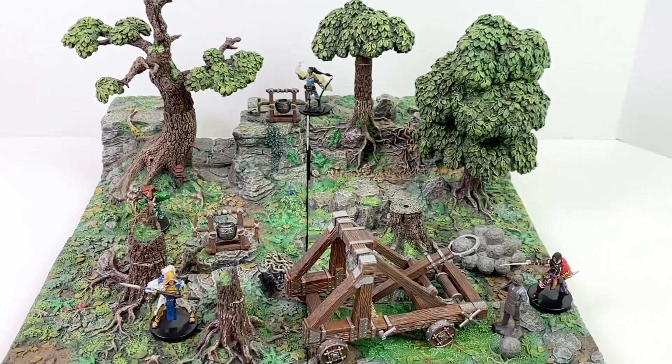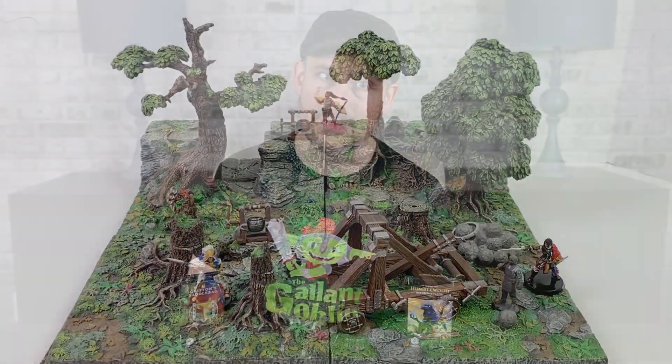It has a +5 to hit and does a whopping 5d10 damage. If you're wanting the rules for siege engines in Pathfinder 2nd Edition, you're going to need to sit tight until around September 2021, as they'll be included in the Guns and Gears book, which brings the inventor and gunslinger classes into the game. For Pathfinder 1st Edition, the catapult rules can be found in Ultimate Combat.